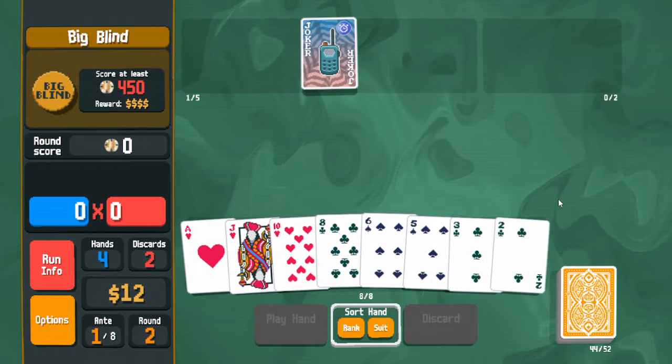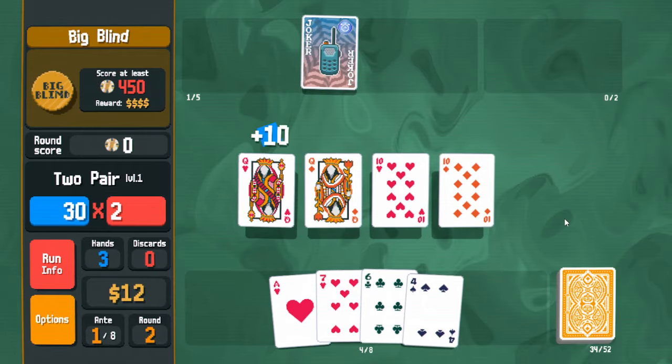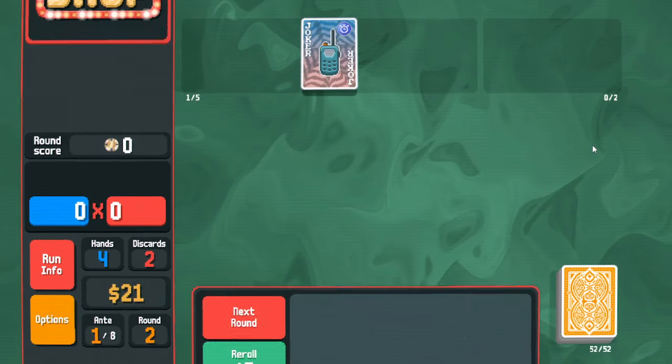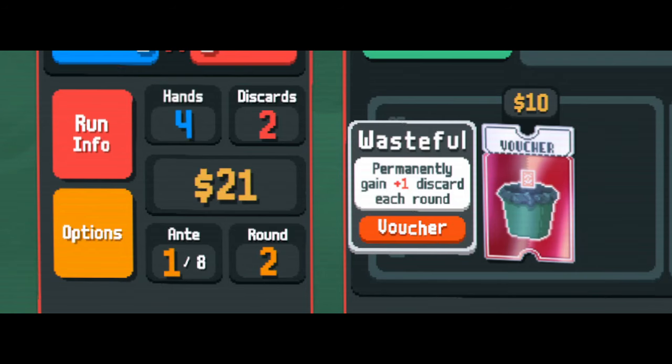Next round, discarding for tens and fours but we didn't find it. This two pair should do it — it gets 10 plus four bolts, getting us an 800 score. Misprint is giving us a random bolt.